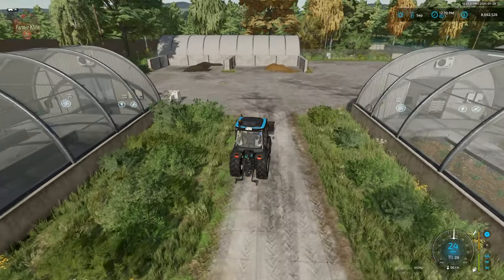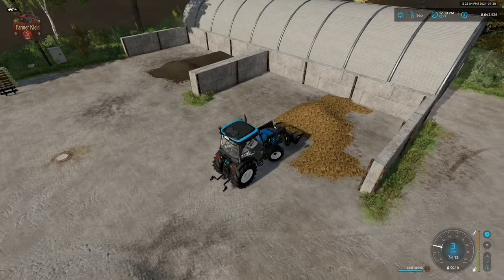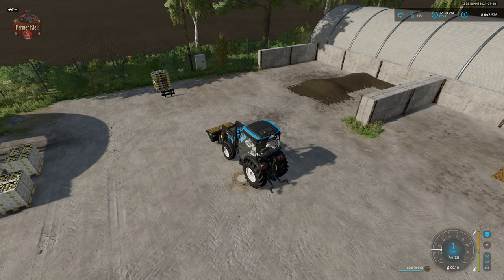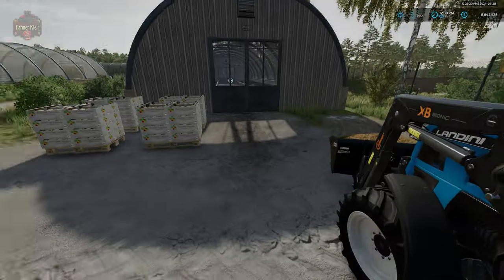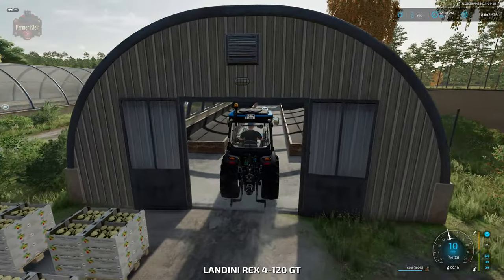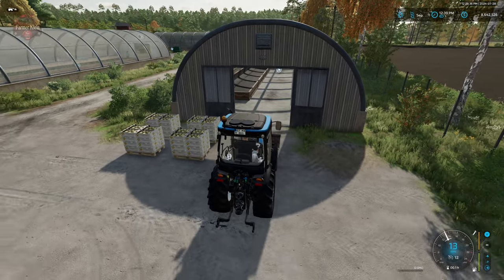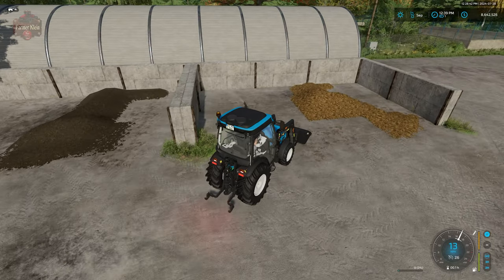This facility also has two storage bunkers for storing your manure and compost. You will need to use both, but with respect to compost you'll see we have the ability of producing compost — which will be covered in another Hoffbergman video — or buying compost in the form of pallets. I'm going to bring our small Landini in here and dump our manure. We're going to need one thousand liters of manure.